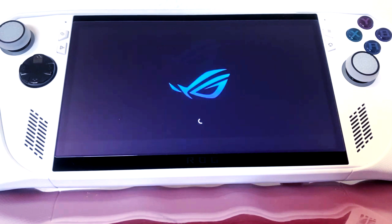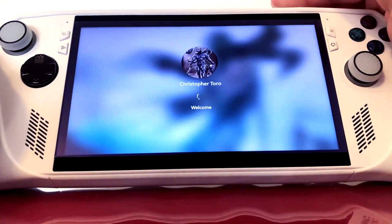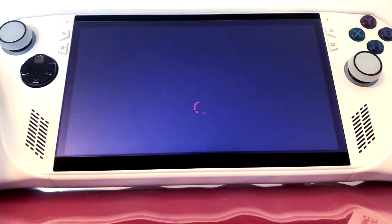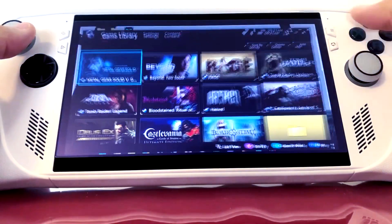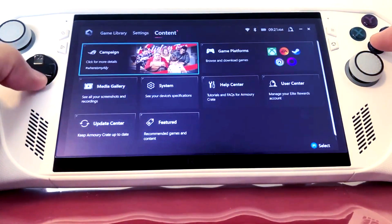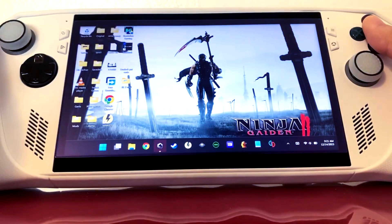Now you have the ultimate handheld. What I like is having Big Picture mode on top of the desktop — if I need to access anything from Windows, I can just minimize Steam Big Picture mode. If I had the choice, I would have Steam Deck 2 have Big Picture mode as the default pop-up when you first start it, and whenever you minimize, it switches resources to boot up desktop mode right away so you can automatically access the files you need.